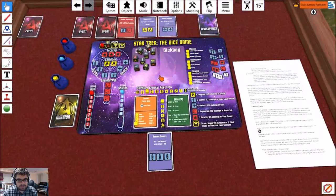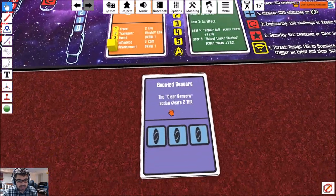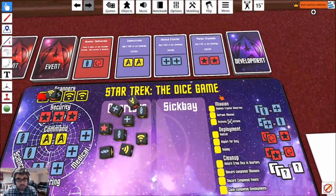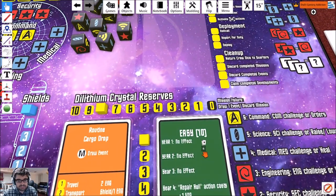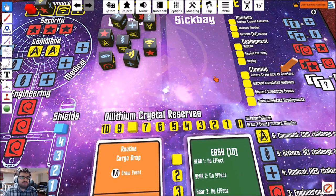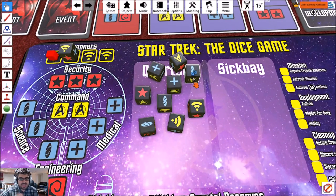We don't need to put three dice there to activate it anymore — we're just looking at the boosted sensors ability on the top half of this card. Then we draw a new development card. Because we've drawn a new one, the 'draw new development' mission stage is now completed. The discard completed missions step doesn't happen until the next cleanup, so I have to go through another round before I can actually discard the mission card.